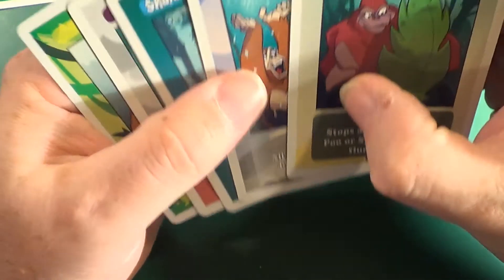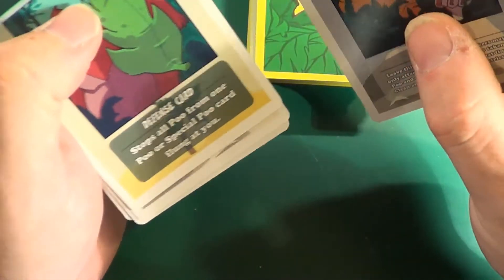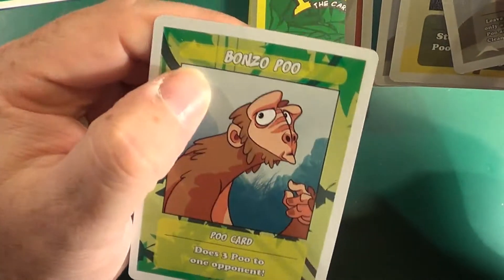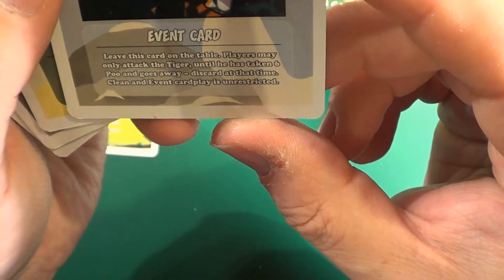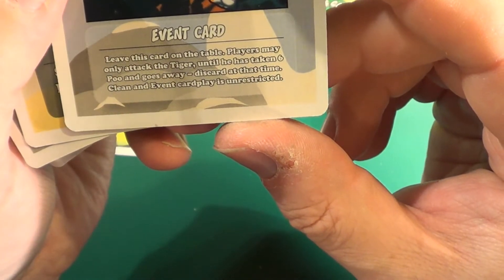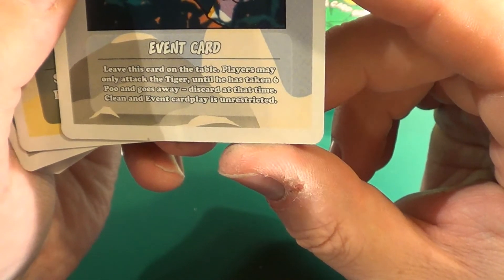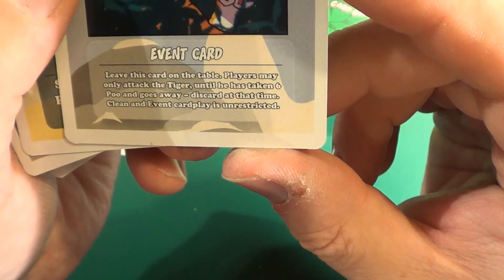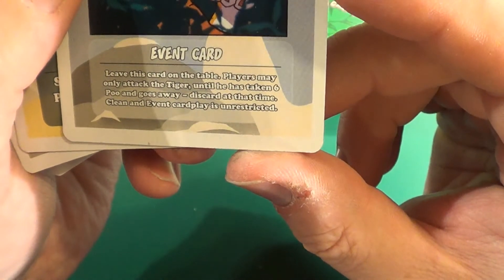Anyway, once you've played a card, you then draw another card. So imagine I just played Bonzo Poo and threw it at somebody. I draw a new card and I get Tigers Out. It's an event card — leave this card on the table. Players may only attack the tiger until he has taken six poo and goes away.